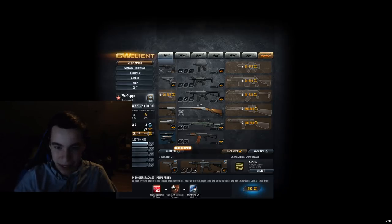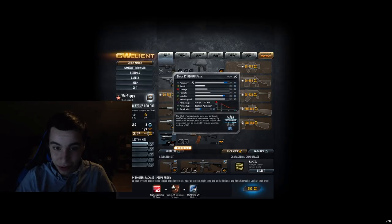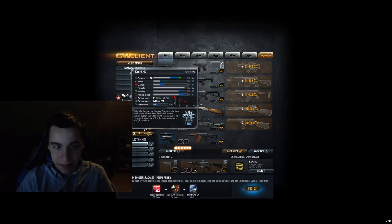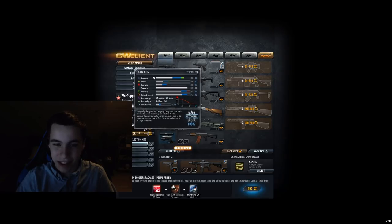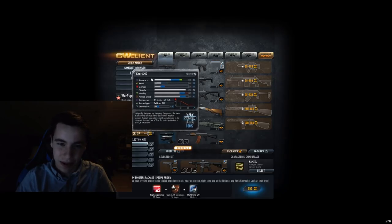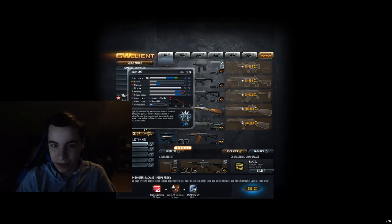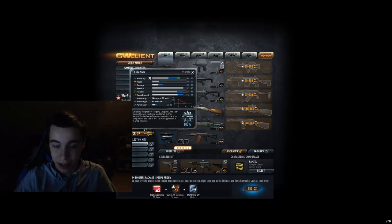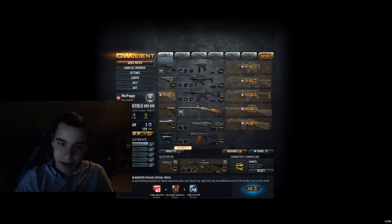I may regret putting certain guns in certain tiers. Death Grew — I just find it really weak, D tier. Kedr — I'm gonna put it in C tier, because I think for close range it's still a really good gun. And I think even up to like weapon set 3, I would use it as the best SMG there is, so I kind of like it.